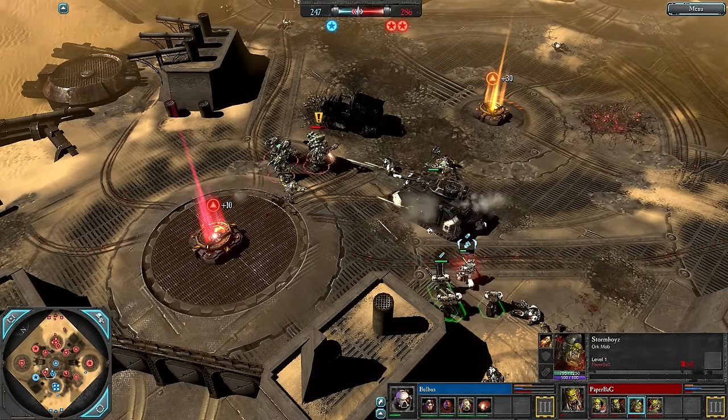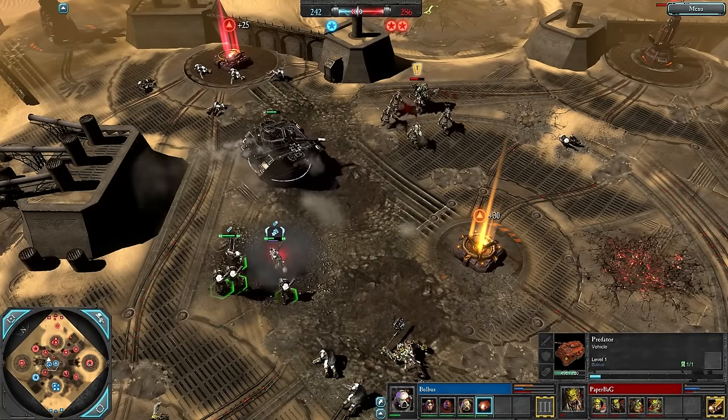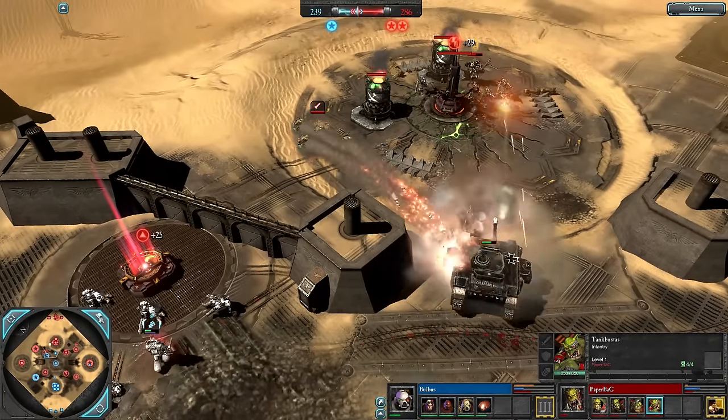The Storm Boys back away. Some Scouts are on the side but need to repair this Predator — it's only on 500 HP. The previous Predator already went down. Tank Busters are also on the field for Paper Bag, and a third War Truck in the back is being purchased as well.